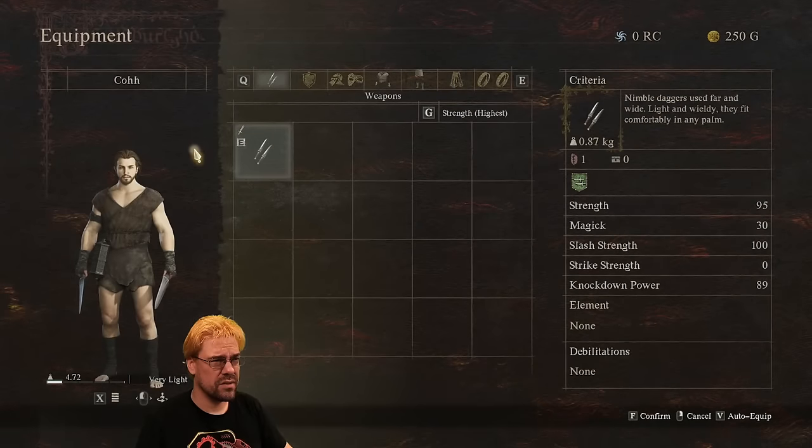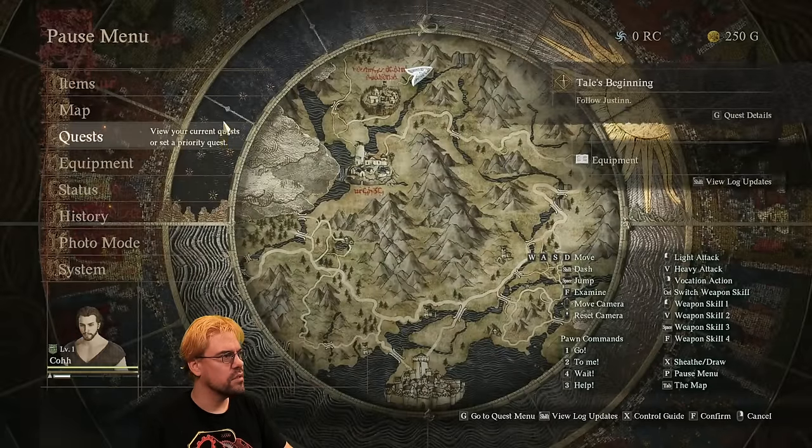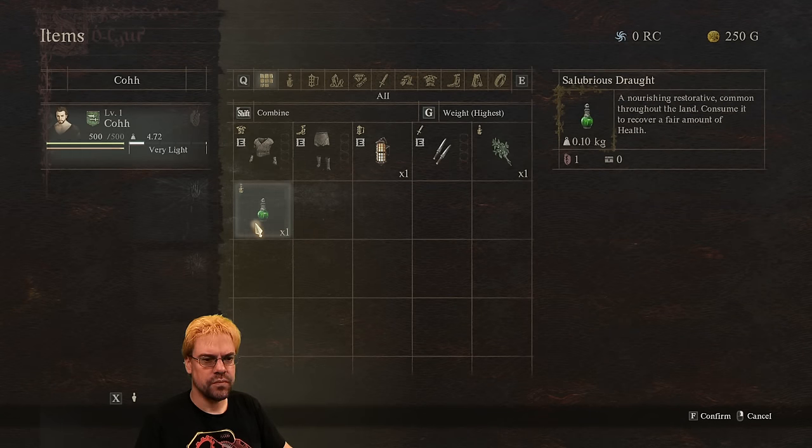So there's auto-equipment — there's an auto-equip. It's got to be in here. I think I'm missing something. Maybe press the number while hovering over it? No, that's not it. It's a good idea, but that's not it.